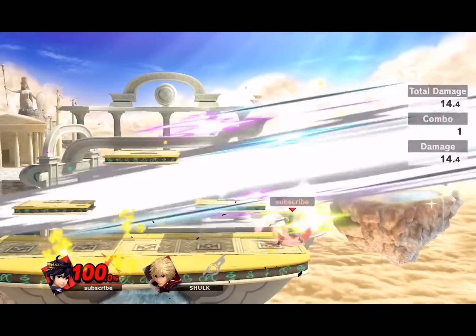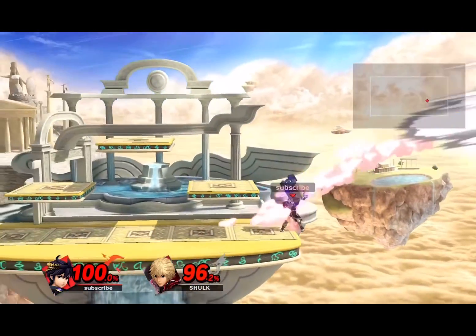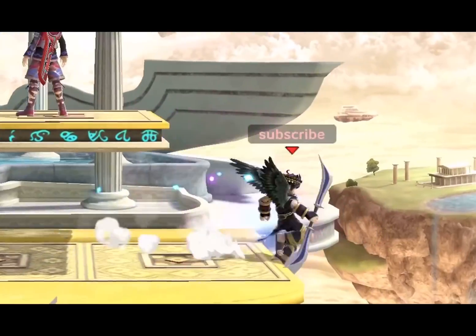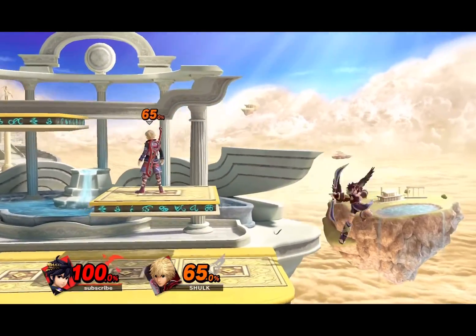For Dark Pit, I say side B for the fact it sends horizontally instead of vertically. At the ledge it straight up murders if you're caught off guard. You can cancel it and look really cool, but also yeah, you look like you're cheating. Cheater move, fellas.